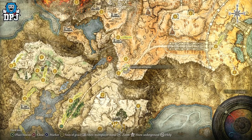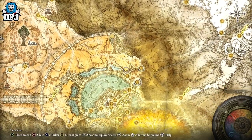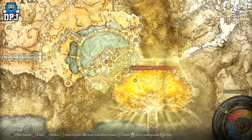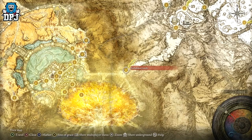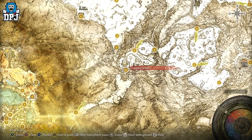Once you have the Dectus medallion, you come around here and progress through this area. You'll see the big dragon — climb up the dragon, fight and kill it. Then fight and kill the God Tree and the Omen King. After that, you'll gain access to the Forbidden Lands and also the Grand Lift of Rold.